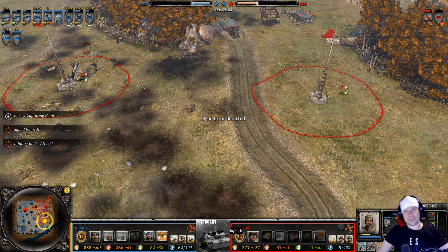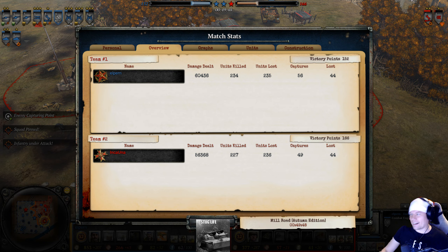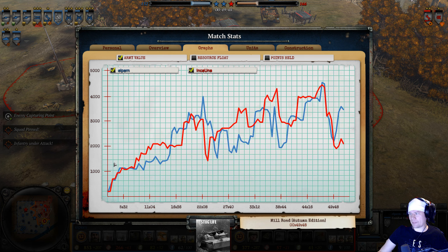Remember to like and subscribe — or dislike the video if you disliked it. Let's move on to those tasty stats. Elpern almost had a positive KD with Soviets going conscripts. Inca Una almost had a positive KD as well. The army value graph was pretty close — times when Inca Una had the upper hand, times when Elpern did. In the end, when Inca Una lost his Panzer 4 J-model, he went down, down, down.